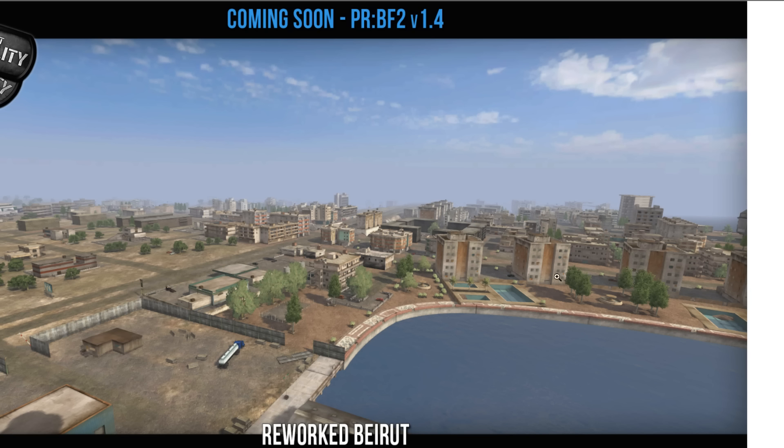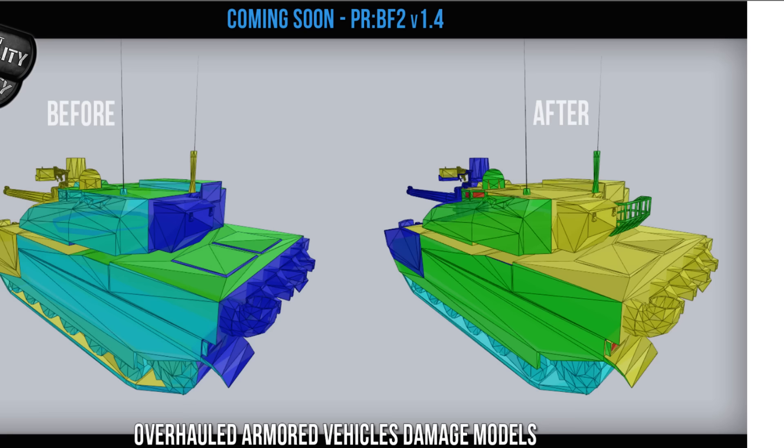I don't really see the difference here. There's still the hotels and the main base and then the two... What's different here? I don't see any differences, but okay.